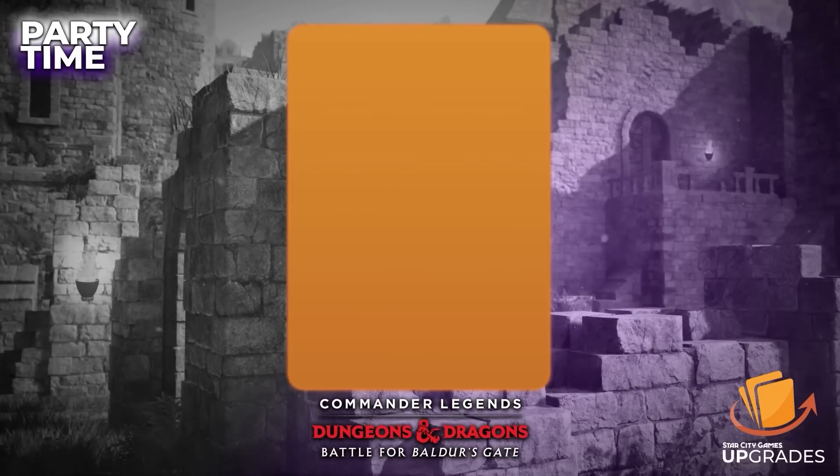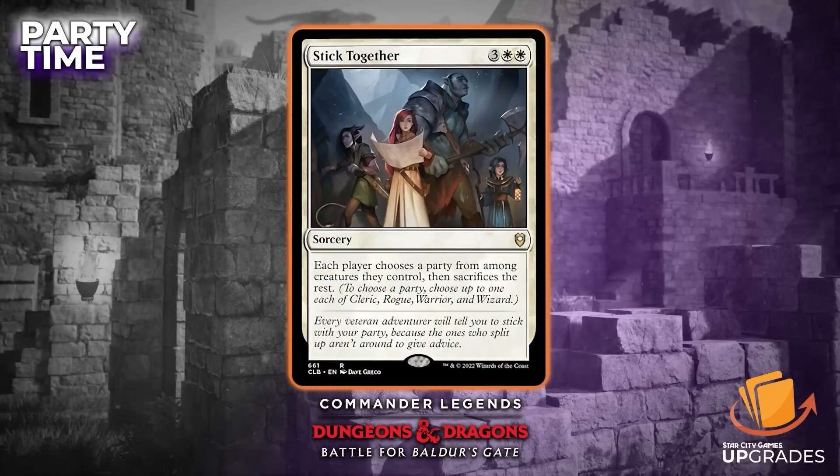We also got a brand new wrath for parties, which is Stick Together. Three colorless, white, white — sorcery. Each player chooses a party from among the creatures they control and then sacrifices the rest. It's another five-mana wrath that's conditional, which is just kind of a thing.